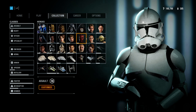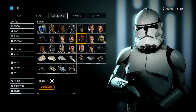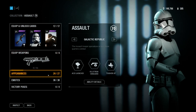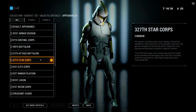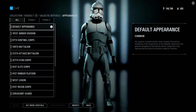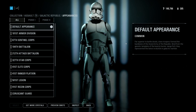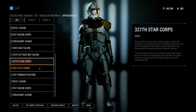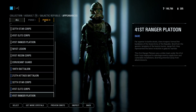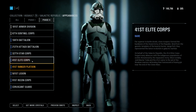I would also like an option that allows clone mixing on or off — so if you're on Naboo and you select Phase 1, everybody looks like Phase 1 on your client side. It's not hard — everybody will be Phase 1. If you pick a Legion like 212, everybody will be 212, so at least you have a bit more immersion when you go into the game and play like that.